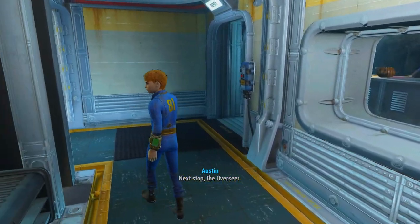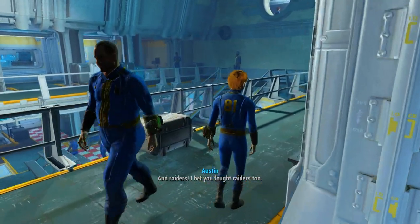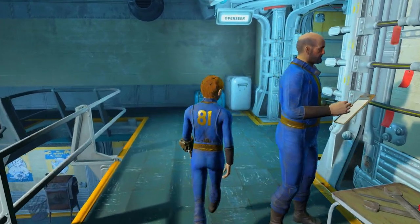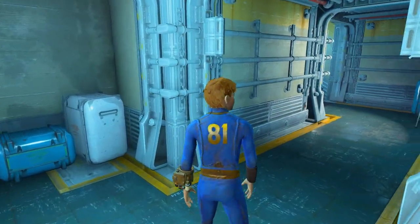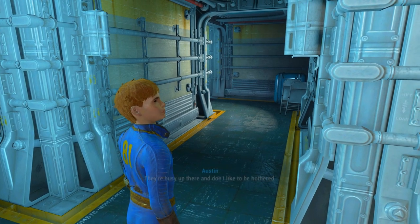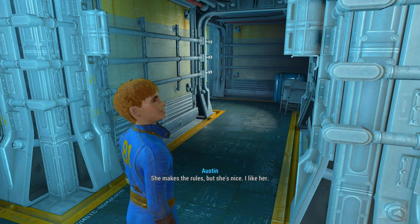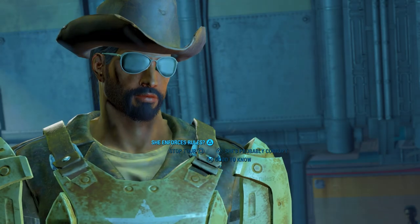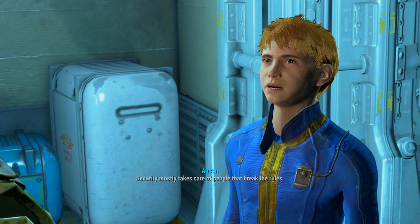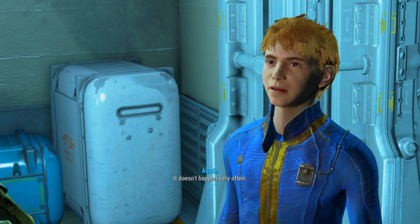Next stop, the Overseer. I bet you killed a lot of strange things — and raiders. The Overseer's office is up there. They're busy and do not like to be bothered. She makes rules, but she's nice — I like her. Security mostly takes care of people who break the rules, but she's in charge of all the security officers. It doesn't happen very often.